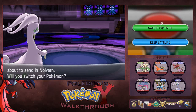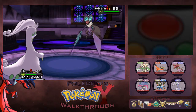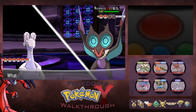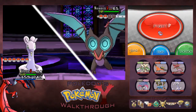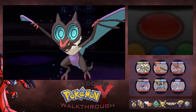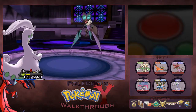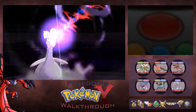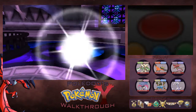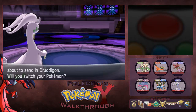And Noivern is coming in. I don't know if they've seen Noivern yet — it's one of the new Pokemon they released early on, like before the game came out. It's a dragon flying type. We're going to Dragon Pulse this guy. It's faster than us, but that is fine. It might kill this one too. It does. Perfect. Put it right down. And that was higher level than us.